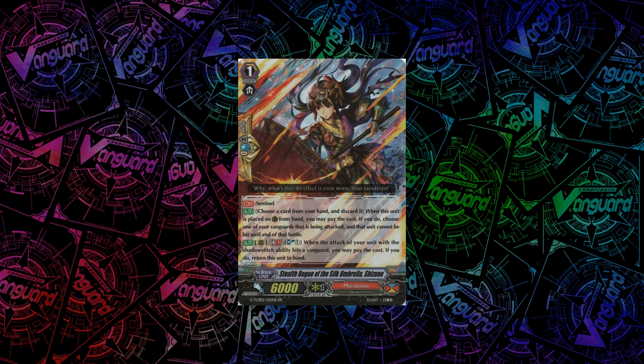Next up is the special perfect guard that Murakumo got in Shizune. Her skill is: when the attack of your unit with the Shadow Stitch ability hits a vanguard, you can Soulblast 1 to return her to hand. A bit situational, because you have to hit at least one attack per turn in order to return her to hand, so she's not as good as some of the other special perfect guards, but I think she is quite alright.